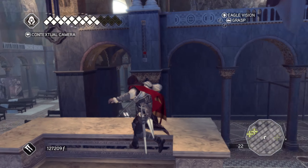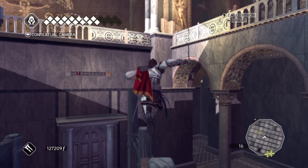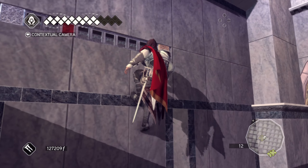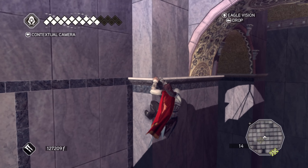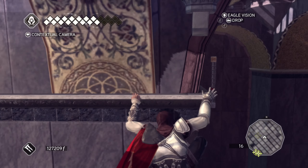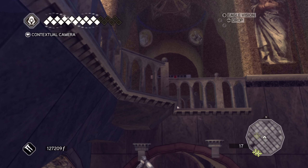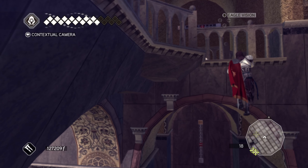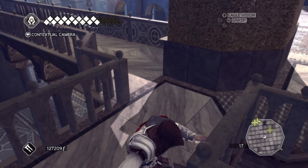Maybe before I actually leave the tomb, if I haven't found them naturally, maybe I'll just take a glance around and try to find the secret areas. Most of the time when you're doing these tombs and stuff, you kind of find them on the way. But this one is a little different.